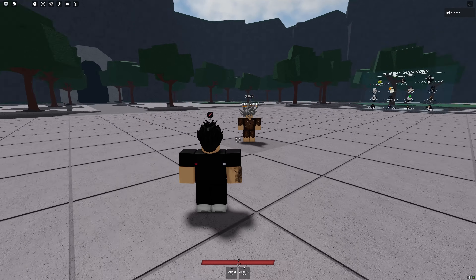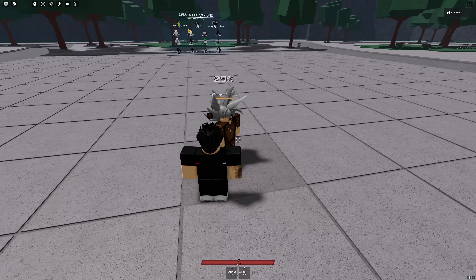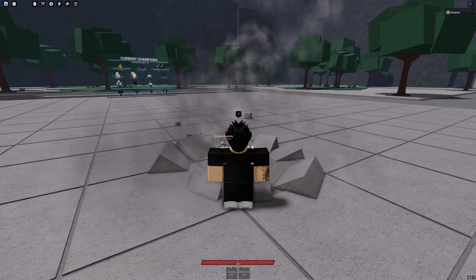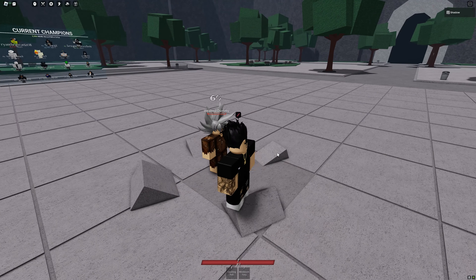Thastomaki got a new move called Windstorm Fury. If you want to combo this, you can just do this and put him right back in there. Make sure you do it fast right after you use Windstorm Fury, because then he'll just go too far away and you won't be able to do it.